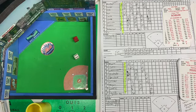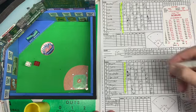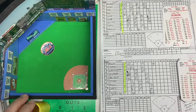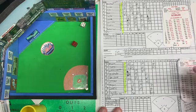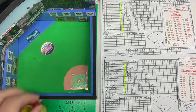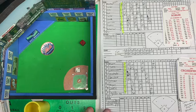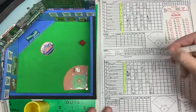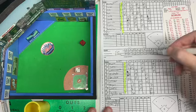Tommy Fam leading off the bottom of the eighth — we're going to let Scherzer go one more inning. Ground ball to short, one down, Fam grounds out. Here's Fernando Tatis — popped up behind the plate, Gomes makes the catch. Cronenworth — 32, ripped to second base, over the first, retires the side. Three up three down.